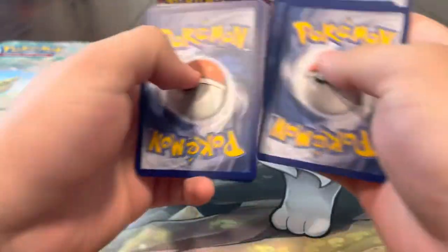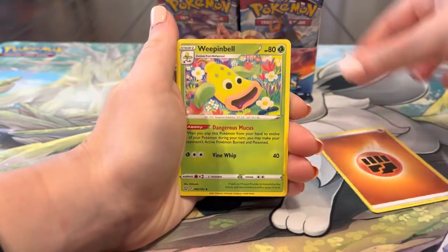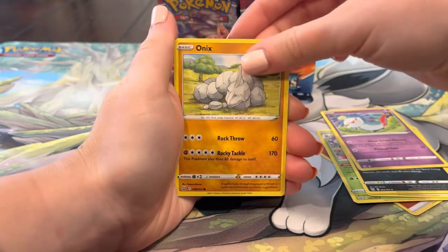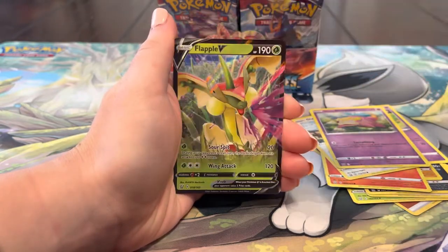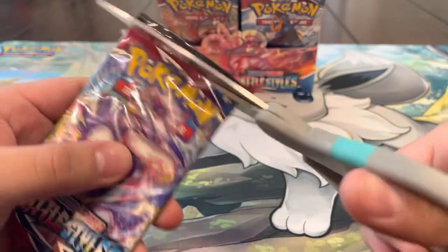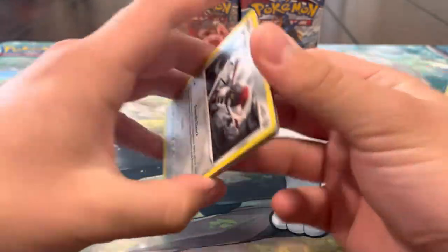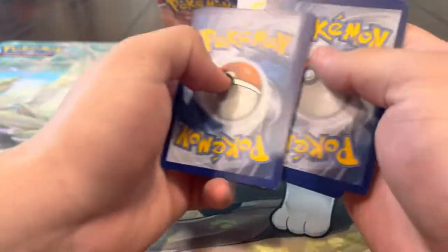Can we get anything else? I'm very excited - hopefully we can get a Full Art or a Rainbow we don't have, or even a Gold Card. Pack eleven: Conkrow, Shimcha, Onix, Sizzlipede, Glameow, Slowpoke, Gliscor - and we got a Flapple holo. I'll take it. I'll honestly take a Flapple Full Art too - we're still missing that one. We got so many Flapples in this set, it's insane.